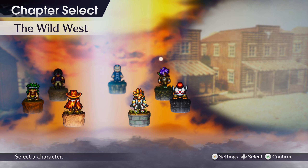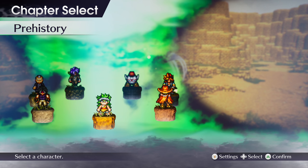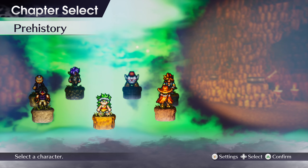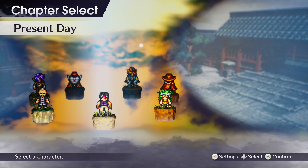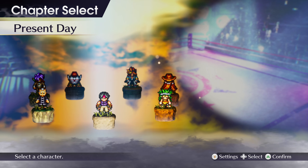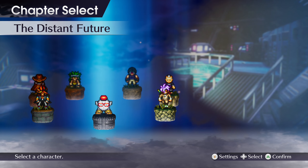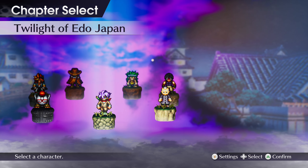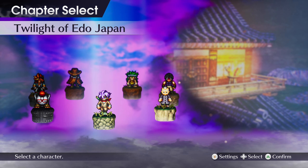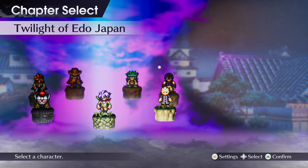For example, in the prehistory era you play as a caveman — it's basically a traditional JRPG but quite small scale. The present day one is kind of like a strategic fighting game where you choose which opponents to fight in which order, and depending on how you do, you unlock new abilities. The distant future is very story-driven with very little combat. Twilight of Edo Japan was a huge inspiration for Undertale, because in this chapter you can choose to play as a pacifist or as a brutal serial killer who kills every single person in the chapter.